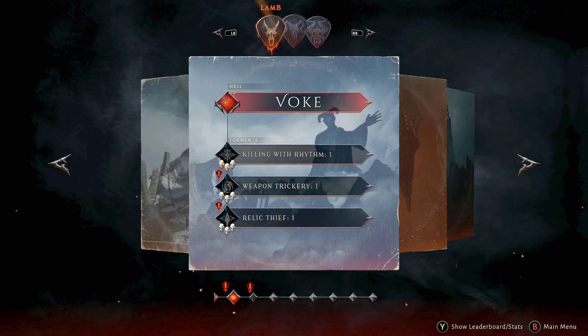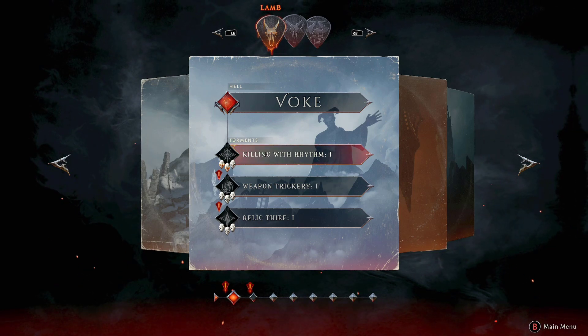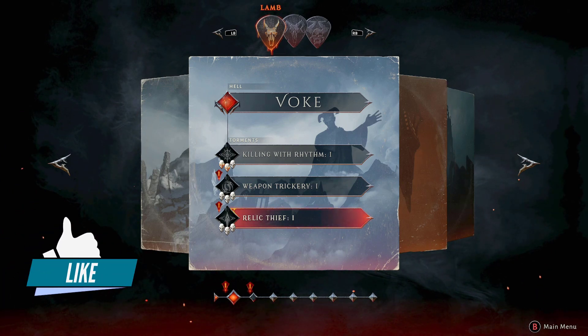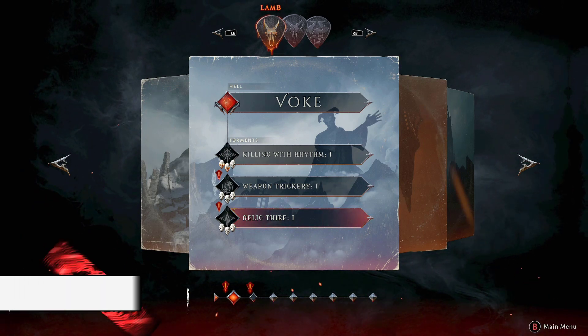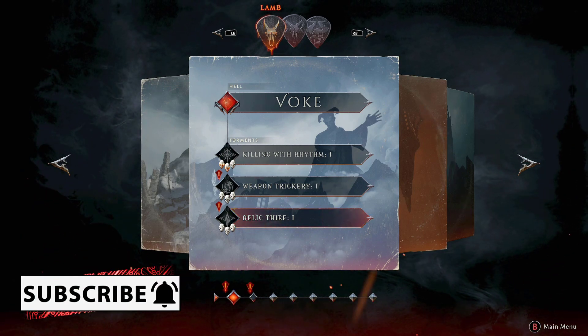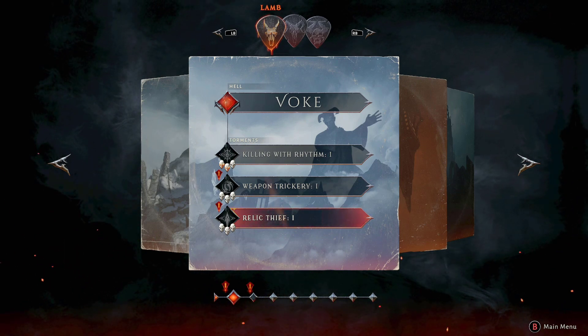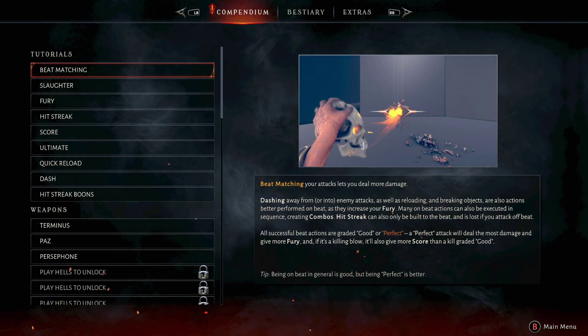The first level you're going to complete is called Voke, and once you complete that and beat the boss, you're going to unlock some other challenges. You can go to the challenges and start doing them, then move on to other things where things are going to be a little more challenging. Every level is going to have its own music, but the fundamentals remain the same — you just have to learn the beat of the music and start blasting your way through to victory.